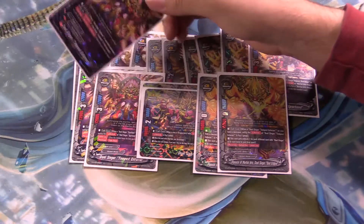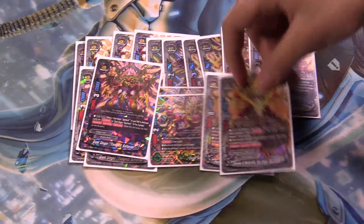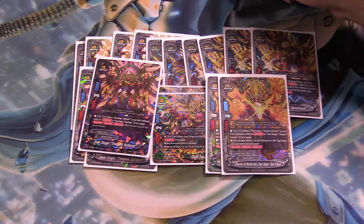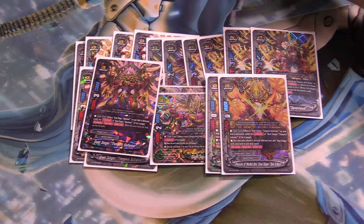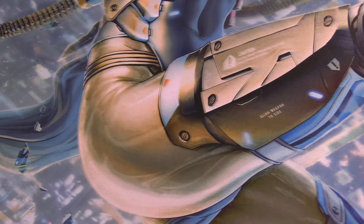So you can go from Tempest Enforcer with Triple Attack at 3 crit, up to 4 crit, then 6 crit possible — which is GG if your opponent has no response. That's all the Dualseekers. I'm going to bring out the support cards to help this deck beat every other one.